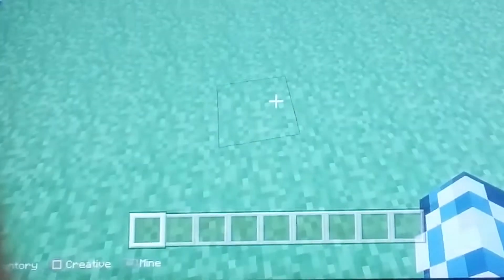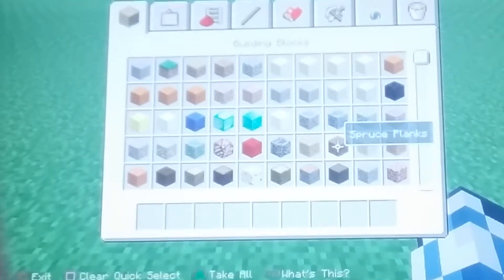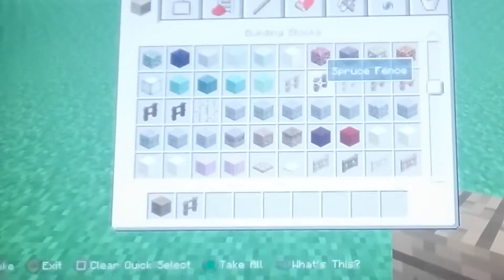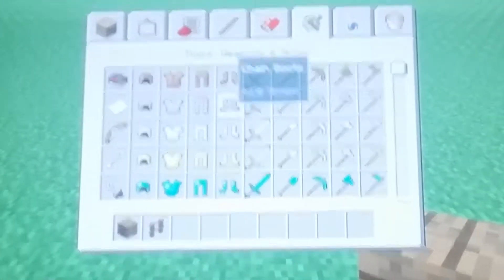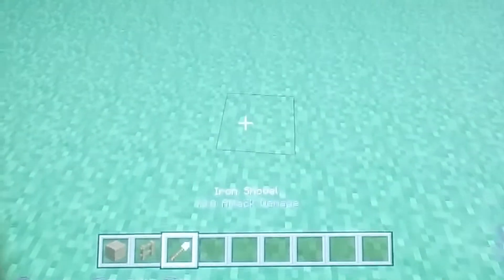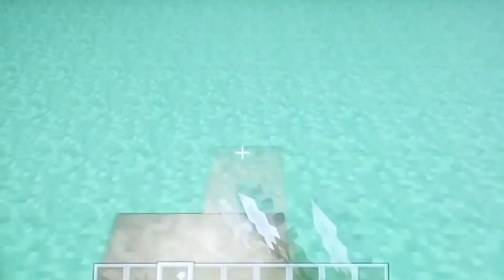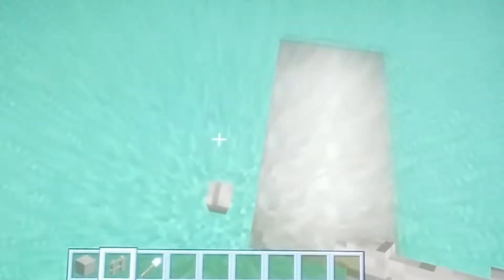So what you will need for this house at the start is spruce planks, spruce fence, and a shovel. That's what you'll need for the start. So we're gonna get a shovel and do a nice path like this — go one, two, three, four, and do it again: one, two, three, four. Now we're gonna get spruce fence and place it at the sides.